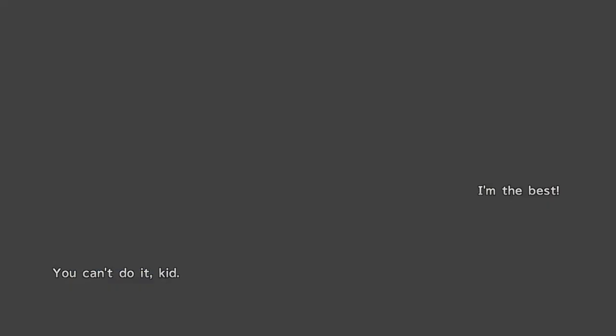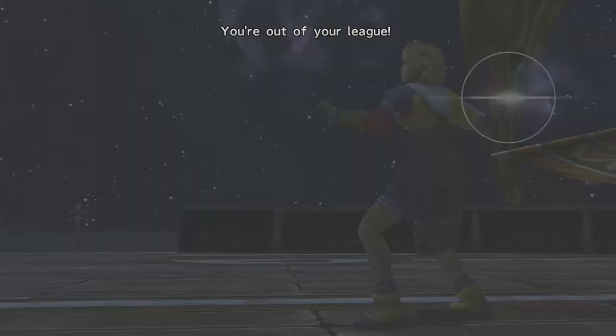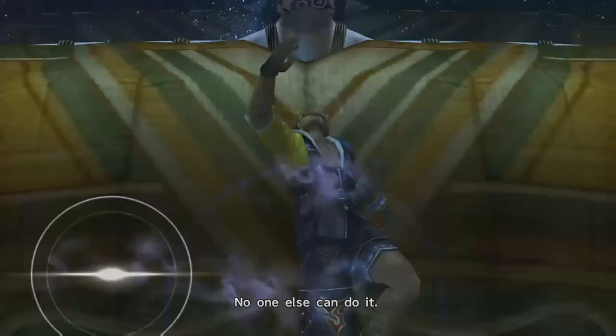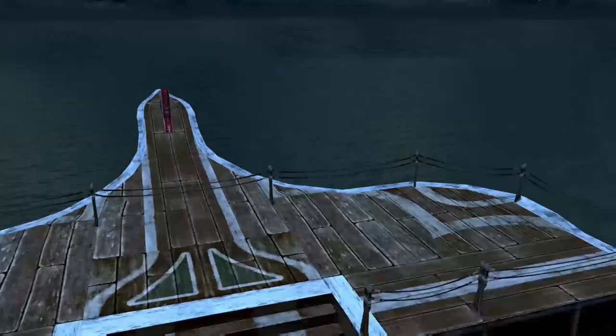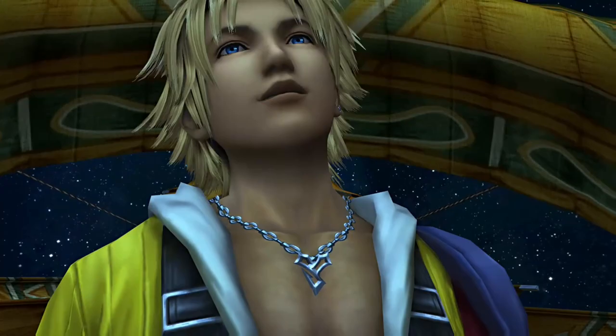First things first, what you need to have done is on the boat from Killika over to Luka, you have to do this minigame. It explains that you press the directions and the A button on Xbox One, or Cross on PS3 or PS4, and you have to hit enough of those messages in order to get the Jackshot for Tidus, which makes it a lot easier to win because it's virtually a guaranteed goal in the second half — very useful when the odds are stacked against you.